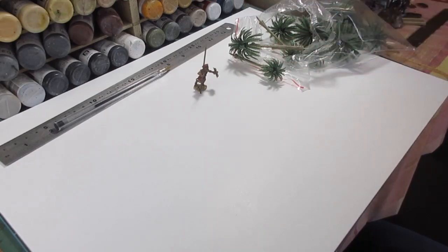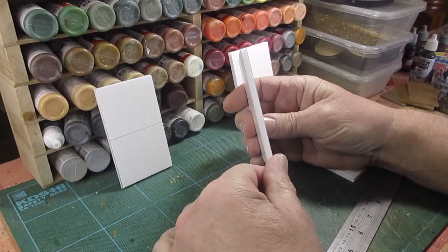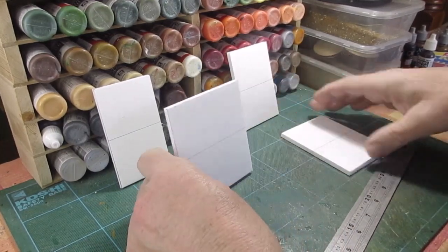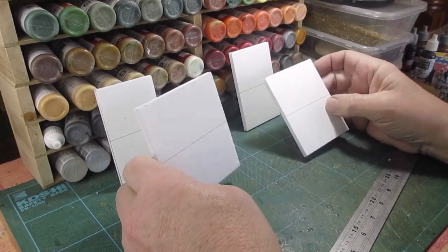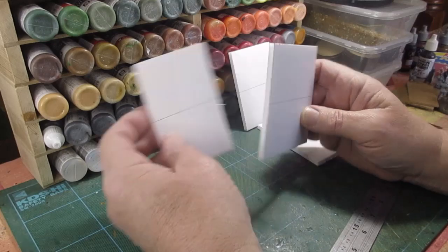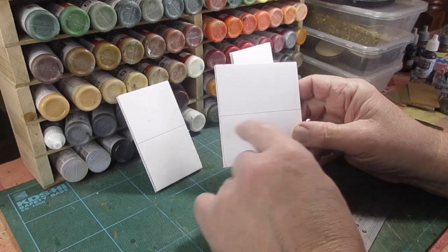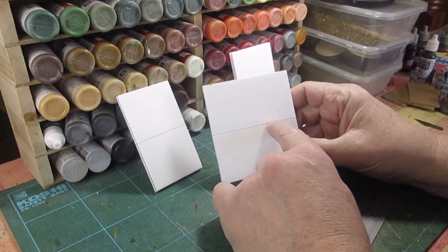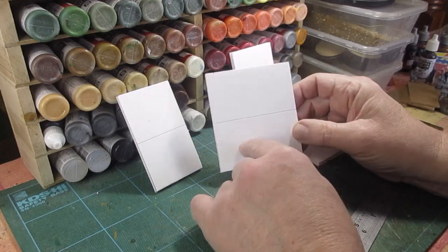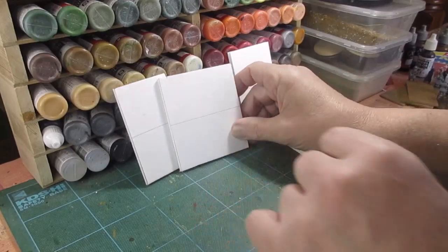So what I've done now is cut five mil foam core into various sections — two longer ones, two short ones, so we'll have the front and sides. I'm now going to mark out doors and windows, then cut a nice wavy line to get an irregular finish along the top. So I'll get all that cut out now, marking out the doors and windows.